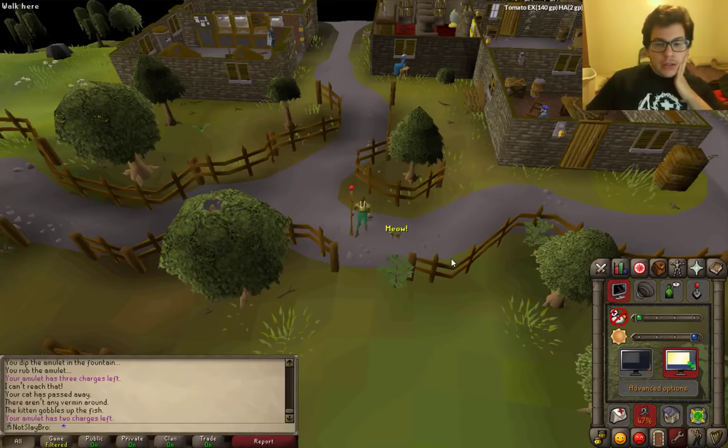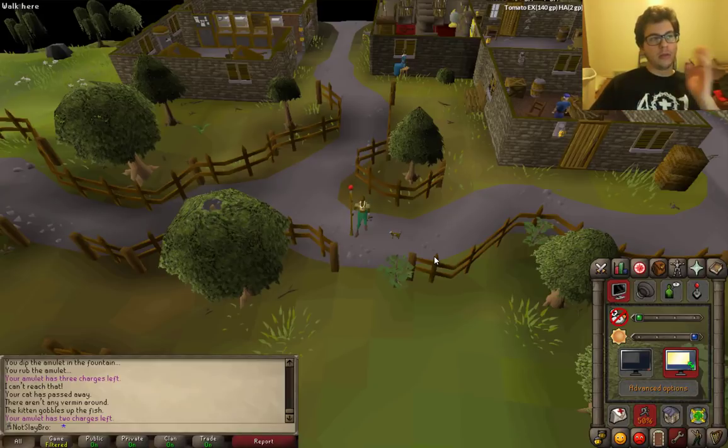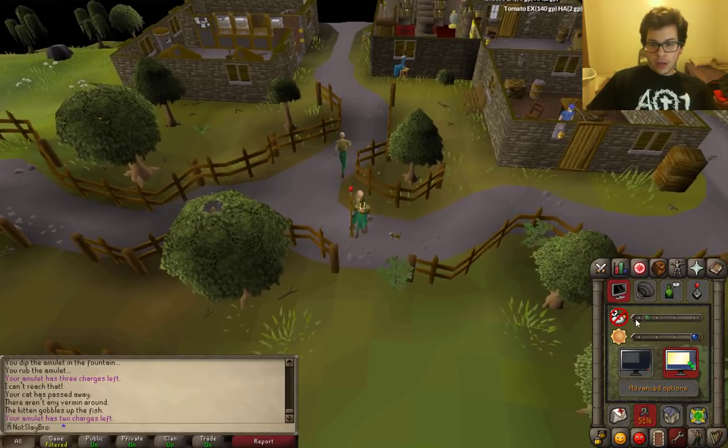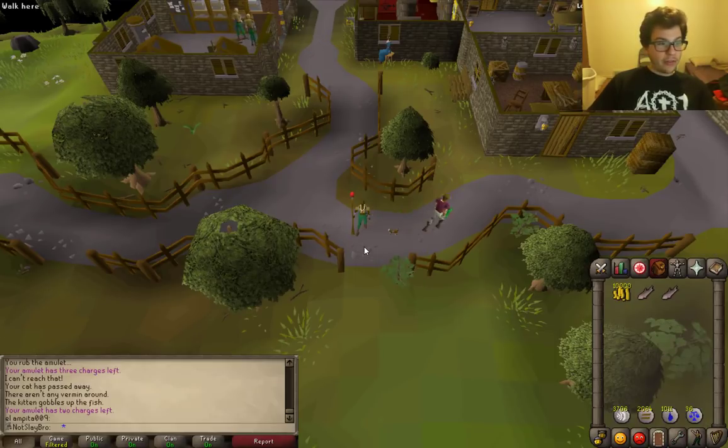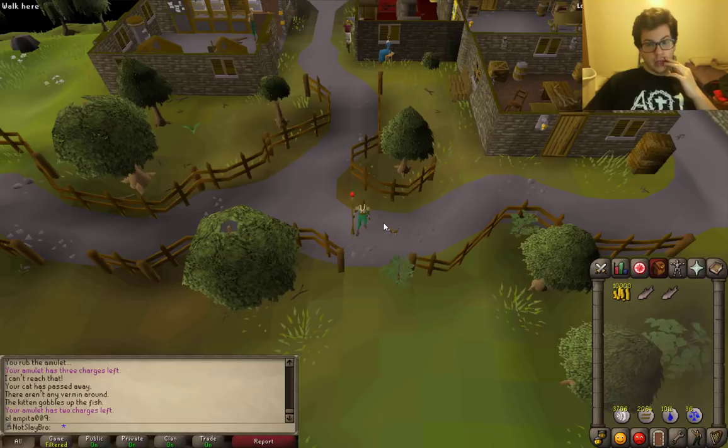I was trying to get Orange Spices. I did the new thing where you put the cat in, have the cat fight the other cat, and the winner gets you spices. Apparently my food didn't want to go through and my cat died. So I've got this little guy right there now. I'm going to have to hold off on the Blue Dragonhide Vambraces for three hours until this guy grows up.